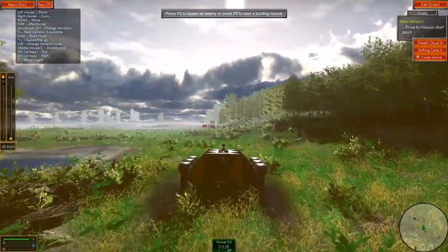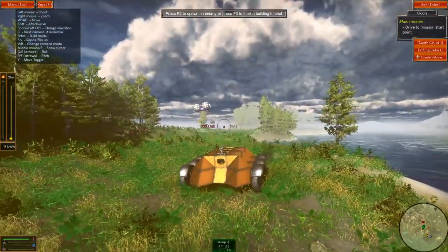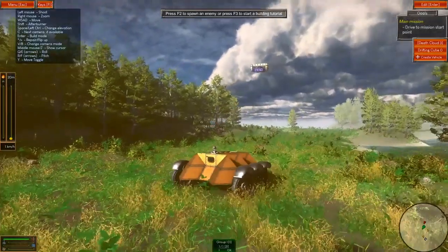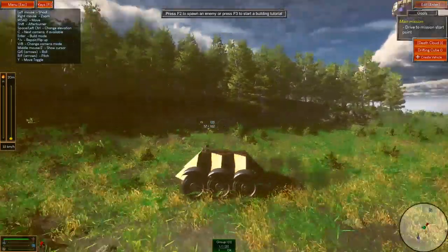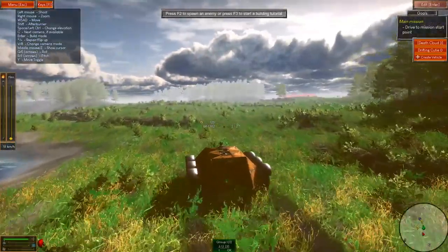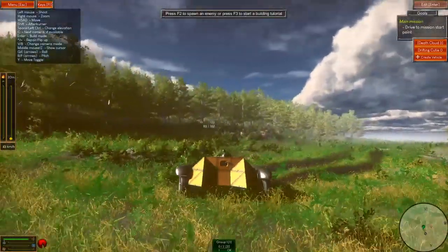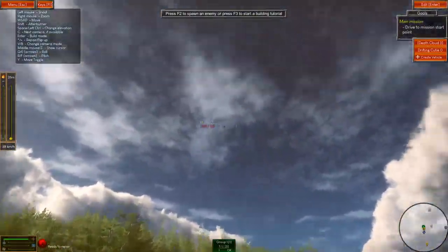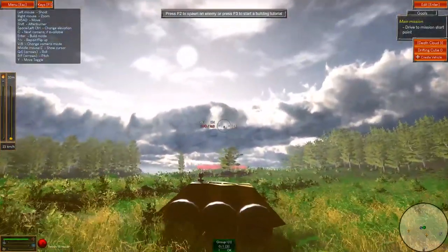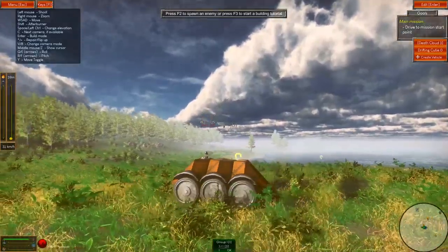Let's spawn in an enemy — Deathcloud three. We've only got a harpoon on this; I should have probably given ourselves a bit more of a fighting chance. Where is it? Is it gone? They just shot at us and then pissed off.